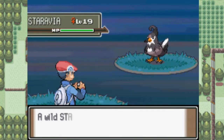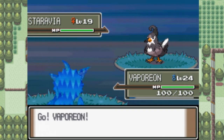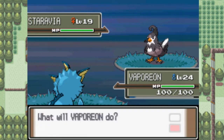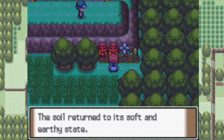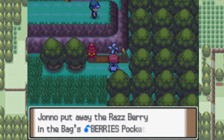Over here is a wild Pokemon apparently. Go away, Serabia. Seriously. Oh my god, look at my Vaporeon! So we have an Aspear Berry here, and over here is a Razz Berry. God, how many of those have we seen? So many of them.